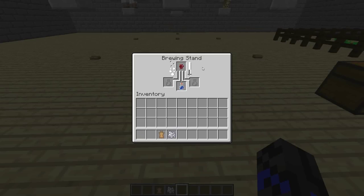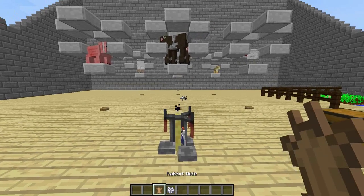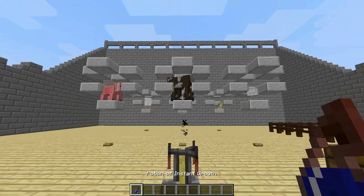First up you'll need an awkward potion, like most other potions. Do this by putting a nether wart and a water bottle in the brewing stand. After that, take your awkward potion out — you'll need two more ingredients: rabbit hide and bone meal. Throw all three of these ingredients onto the brewing stand and we'll brew a splash potion of instant growth.